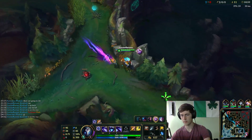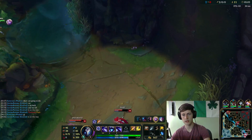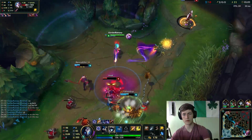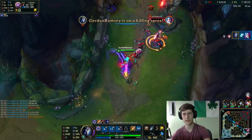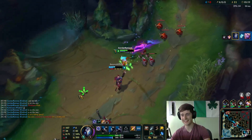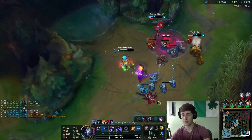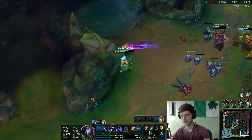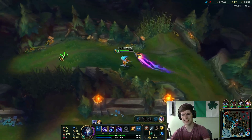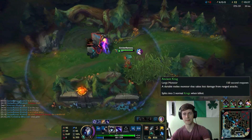Let's roll down to bot lane. Maybe we can get a Blitz grab on — he doesn't have Flash, he has Ghost. If we can get on to Soraka, that'd be dope. She gets Snared — she's gonna die here probably. We're gonna auto attack Jinx just once so we can potentially get one more auto attack. Gets the double kill! I snuck in there for the KS on Jinx and then finished off Soraka. We got her mark as well.